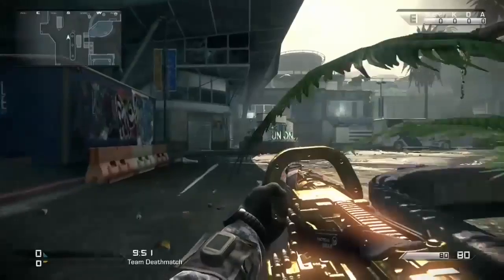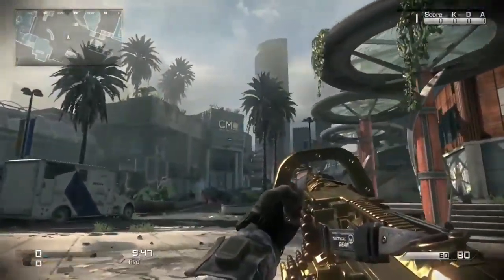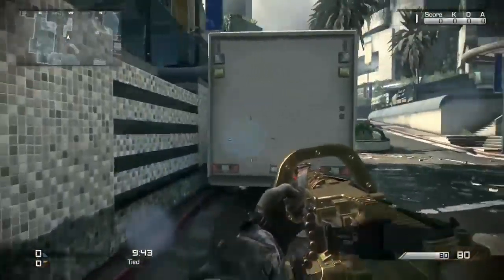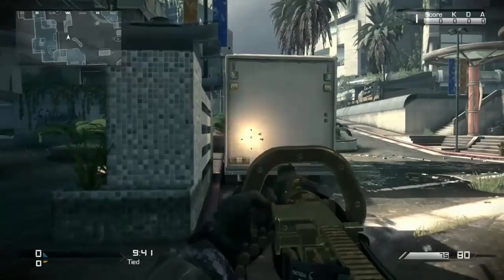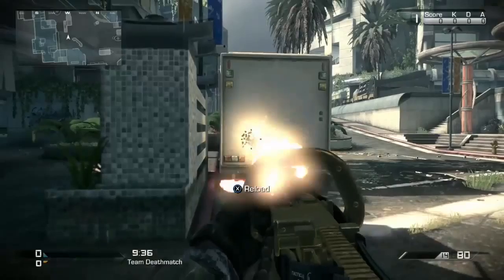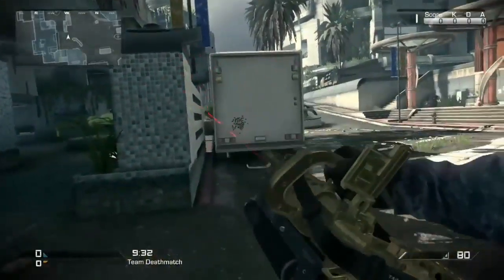You'll notice the class setup at the beginning there. This is the recoil test and how the gun looks. I do like how this gun looks gold — it has that cool black strap, black ammunition holders, and everything else is gold. The recoil is actually pretty low on this gun. That's what I like about it, especially when you're aiming down sights — you can get people from medium to long range.